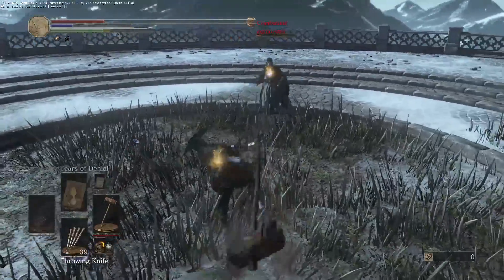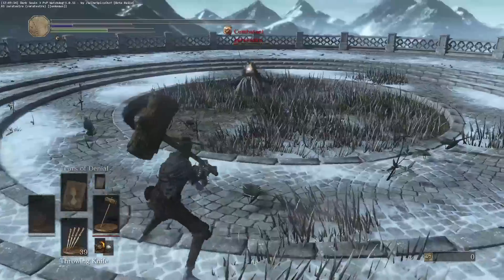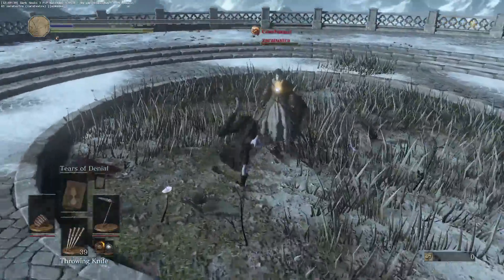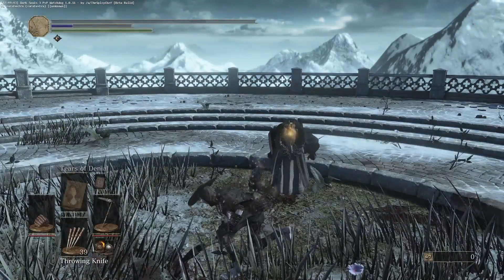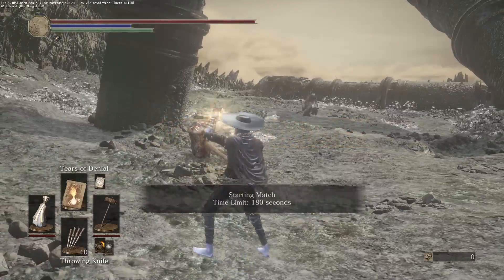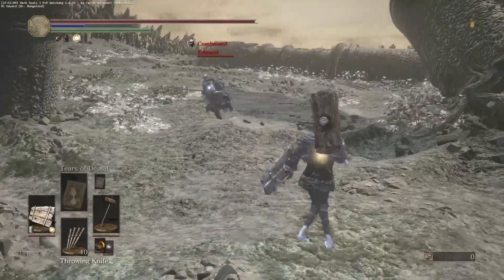And last but not least, the Great Wooden Hammer. I looked it up and its drop rate is so low — it's like one of the hardest weapons to get. It took me forever to farm it. This peasant build was not easy to make; I was farming for at least the whole day to get all the items in it.